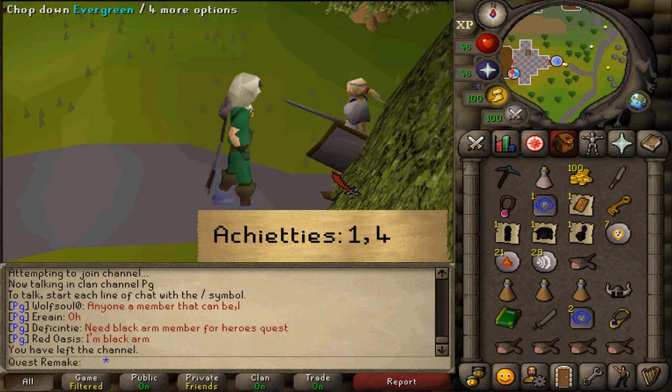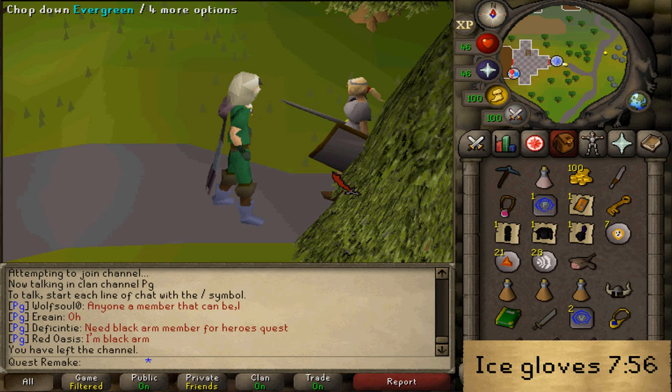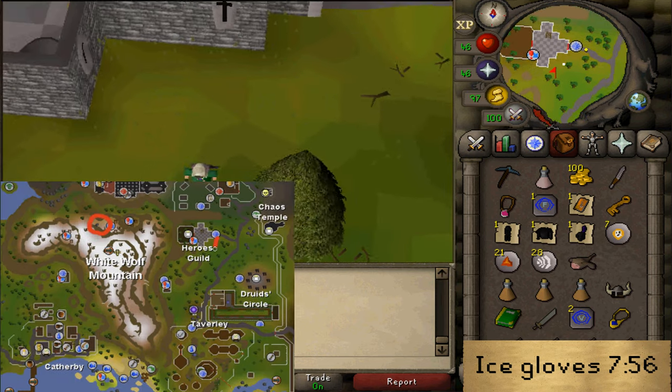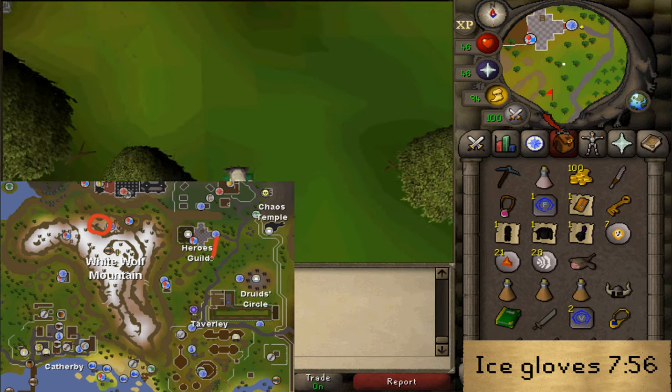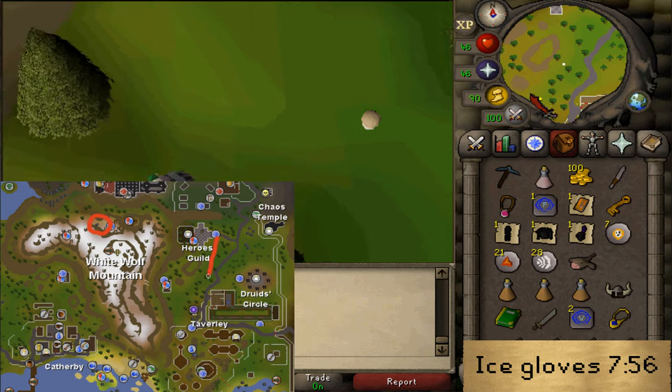Now we will simply need to fetch three items to complete this quest. For the first one, that will require some ice gloves. If you already have them, skip to the timestamp on screen. If you don't, simply run south-west and let's go to White Wolf Mountain. We will need to go to the dungeon entrance just north of that mountain.